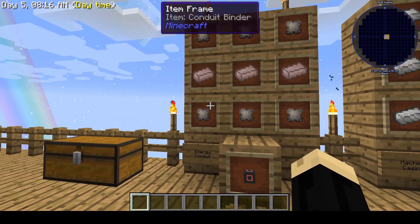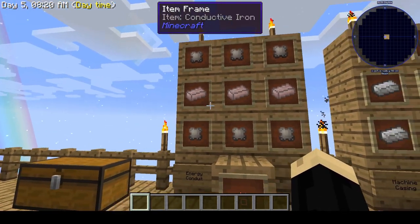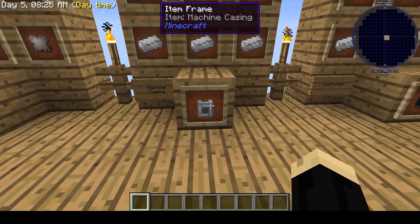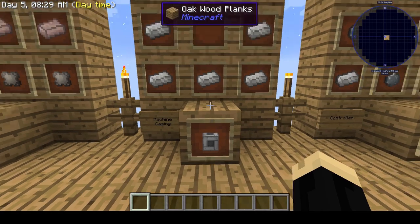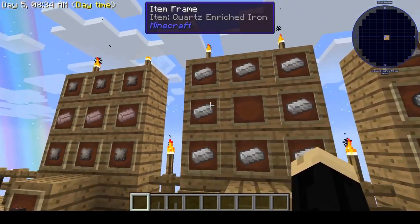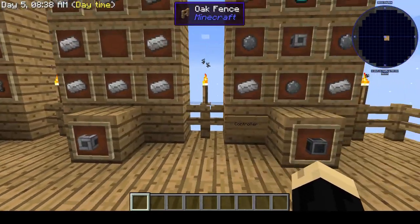Energy conduit is made from some conduit binder and some conductive iron. We're also going to need machine casings. We'll need several of these as they are the building blocks for multiple other components. This is just some quartz enriched iron in a full square.